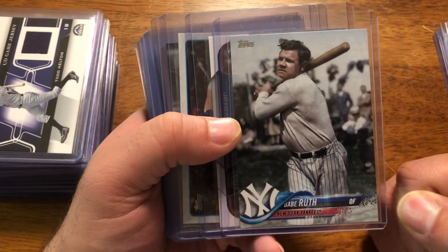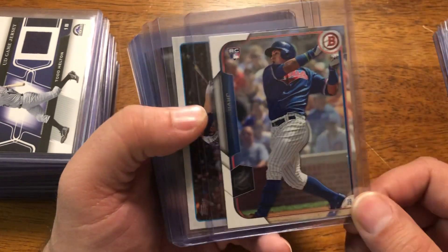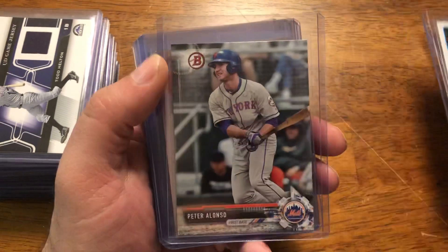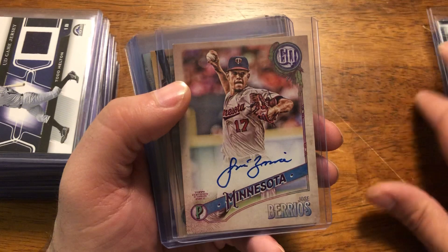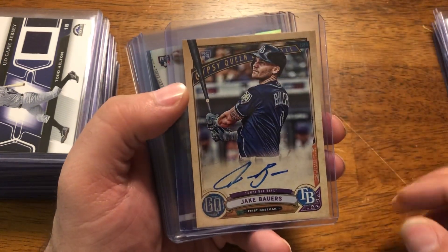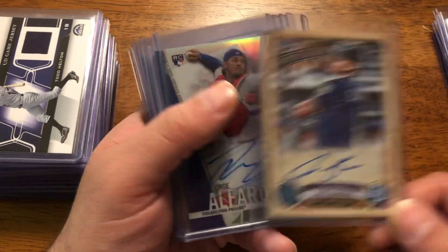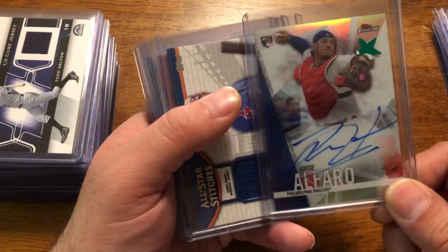You've got a Babe Ruth SP from 2018 Update, a Baez rookie, a Bryant rookie, a Pina/Alonso from 2017 Bowman, a Berrios auto, a Jake Bowers rookie auto, and a Jorge Alfaro auto from last year's Finest — so it's a rookie auto.